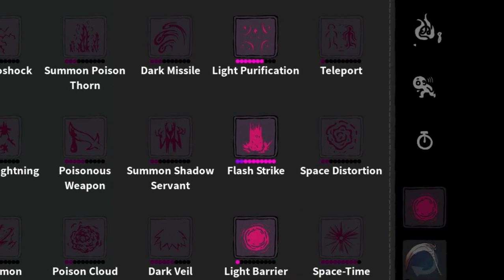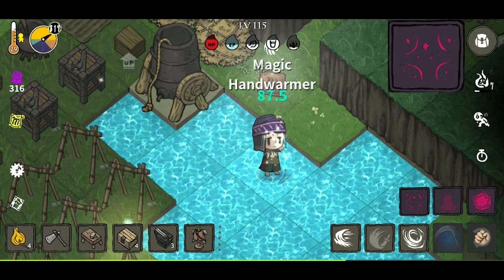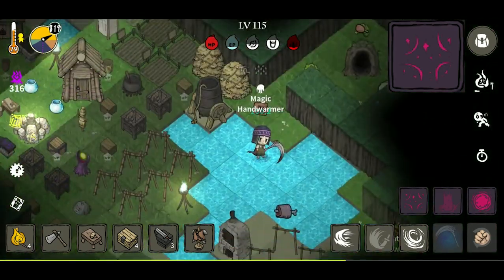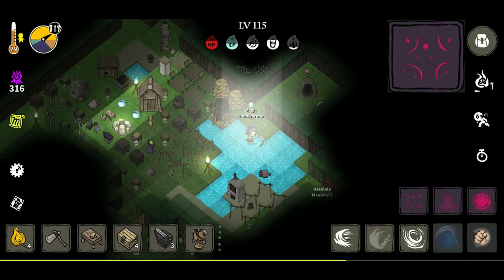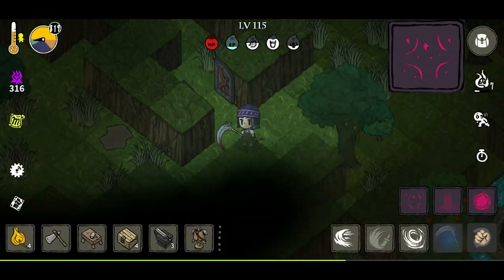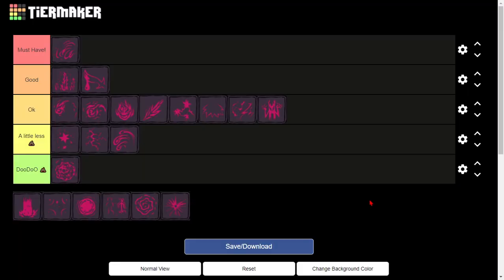Moving on, we have the Light Spells. The first spell is Light Purification — a self-cast that you can heal yourself with. This spell also removes any debuffs like fire and poison. It's ultimately really good. I use this every single one of my runs. You basically win the game if you have this spell.